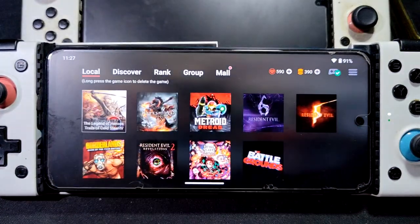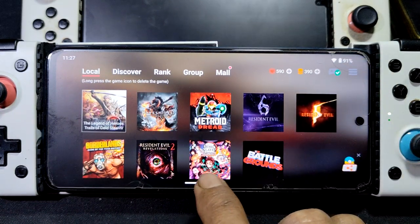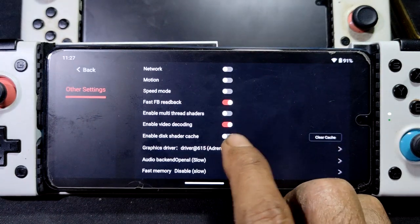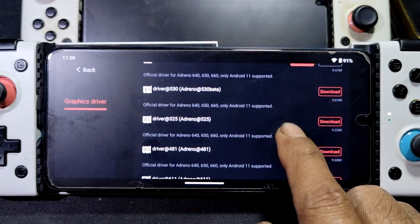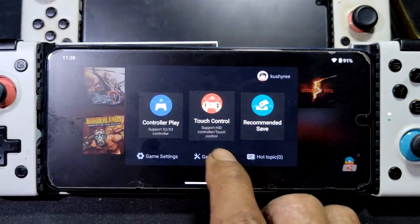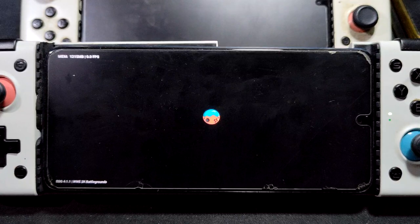Loading on the 4GB — false close. Let me check the settings. Okay, we're not using a driver right now. At this moment I'm using the 615. Okay, without the driver, one more try. We'll start first with the 4GB of RAM; for the 6GB of RAM the game will load.